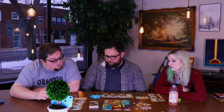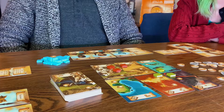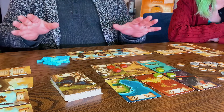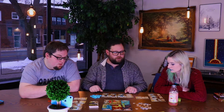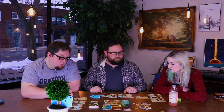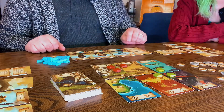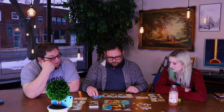Flip the character that you just used. You flip everybody back over after you've used them all. If you want to rest them early, you can pay one coin per every character who's still awake — so at the moment you would have to pay two coins to bring that back.